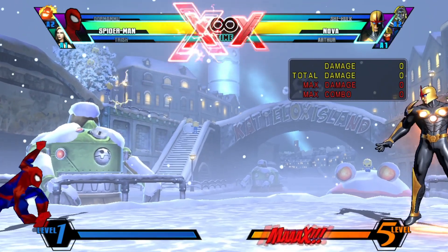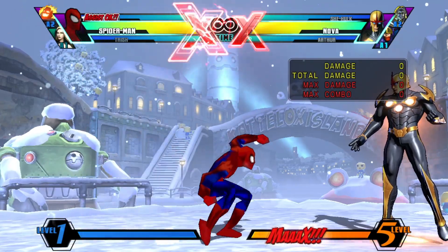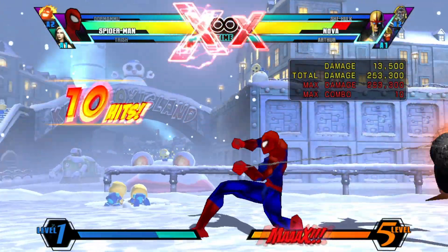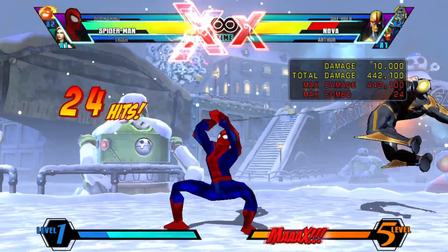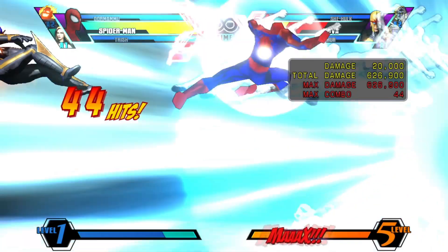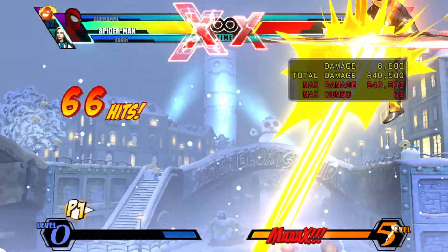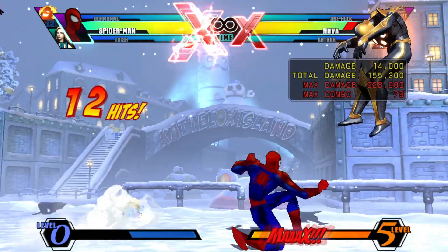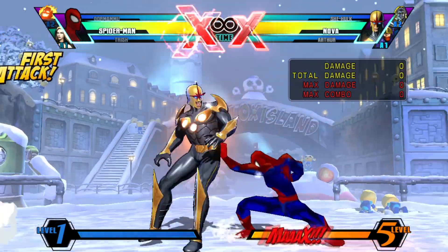Next in my honorable mentions is Peekaboo. I believe the person who best uses this is K-Brad. It's not going to be top 10, but it is a very, very good trap assist — if you get caught in it you're able to do a whole combo that may even lead to death. Also making an appearance in honorable mentions is the Dark Hole assist. Dark Hole is very, very good; some people call it before going in to get a confirm, or you can use it as a combo extender. It's very good in both scenarios.